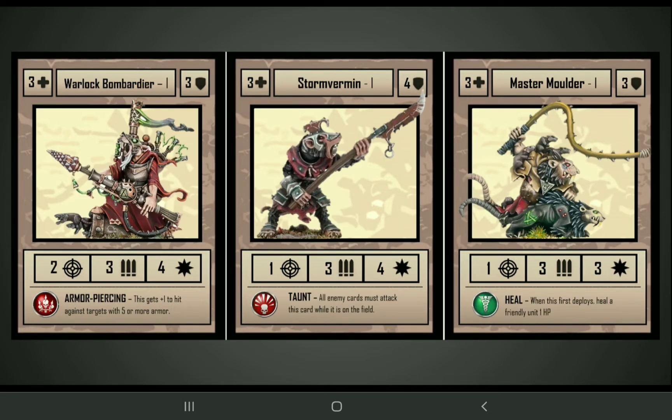Some more tier 1 units here. We've got the Warlock Bombardier on the left side, which has a ranged attack with 3 attack dice at strength 4 and Armor Piercing, giving plus 1 to hit against targets with 5 or more armor. In the center lane is the Storm Vermin, a tier 1 card with Taunt, so it's able to protect your other more valuable cards. And on the right side is the Master Molder, which is a healer.